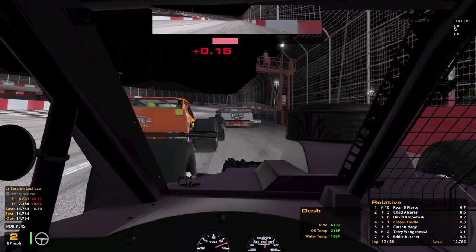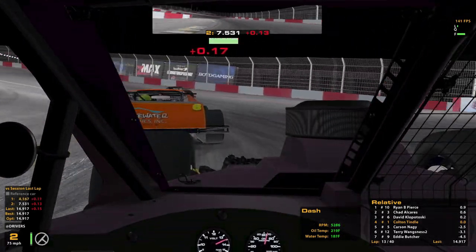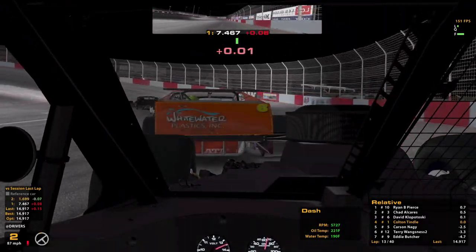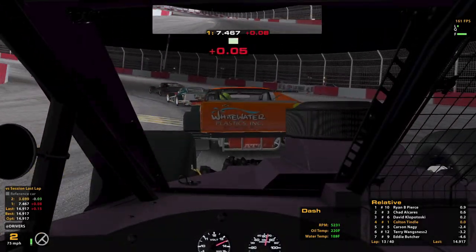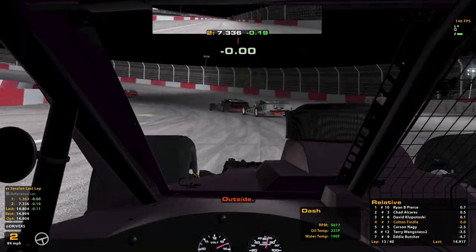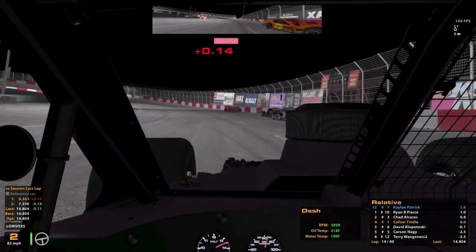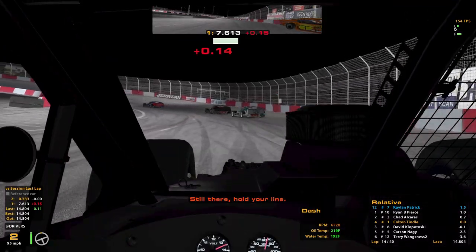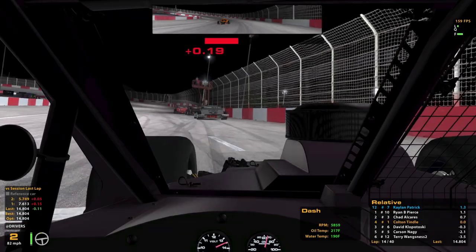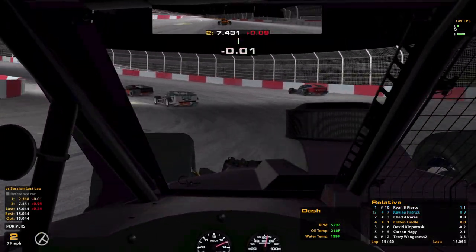Now we've got to figure out how to pass, which is a new challenge for me. Didn't get to practice that at all. Maybe we'll look for a mistake — I don't plan on using my bumper, even though that's kind of a thing in this series. We'll get to his outside. Behind us now, 2.7 seconds. Outside is clear — alright, we make the pass. I think he might have backed off for us a little bit, but that's okay. Still counts.